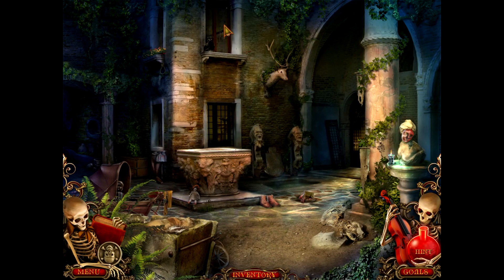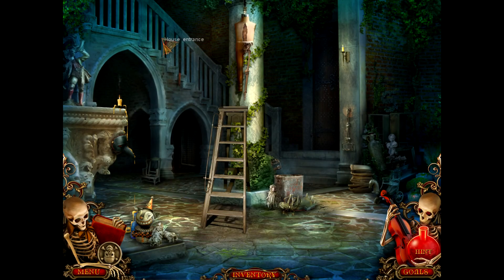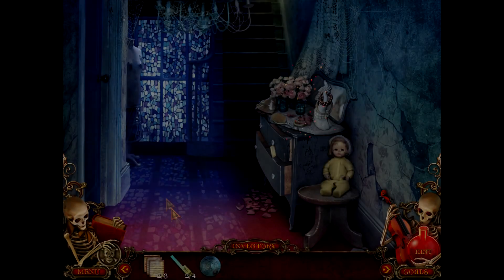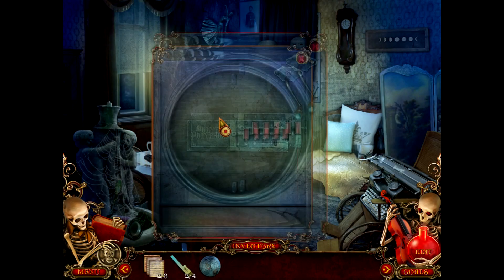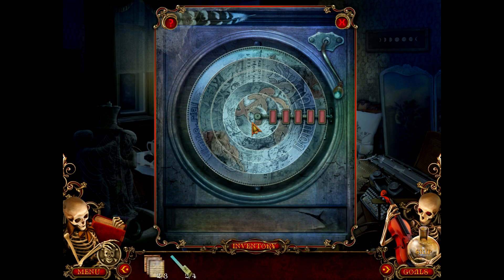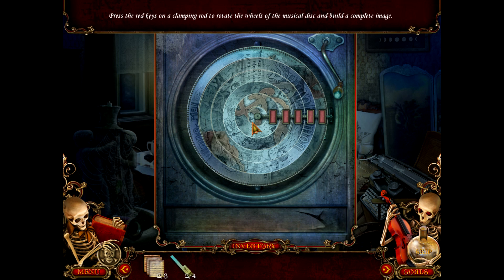How did we get into the stairs? House entrance. It's a study — I feel like that's where we had it. Room with music box! There we go. Okay, so now we have a musical disc. Then what? Press the red keys on a clamping rod to rotate the wheels of the musical disc and build a complete image.